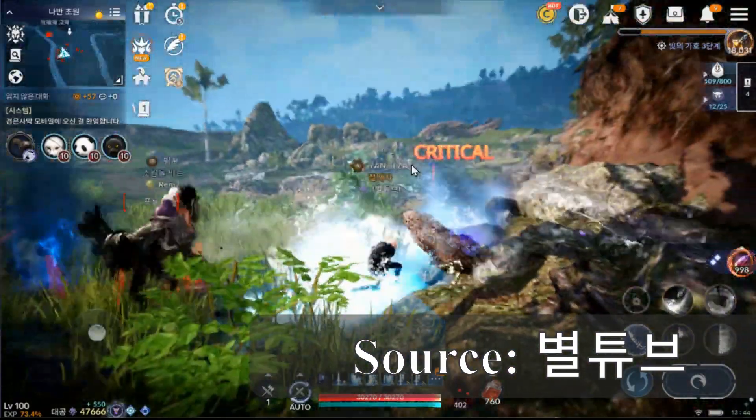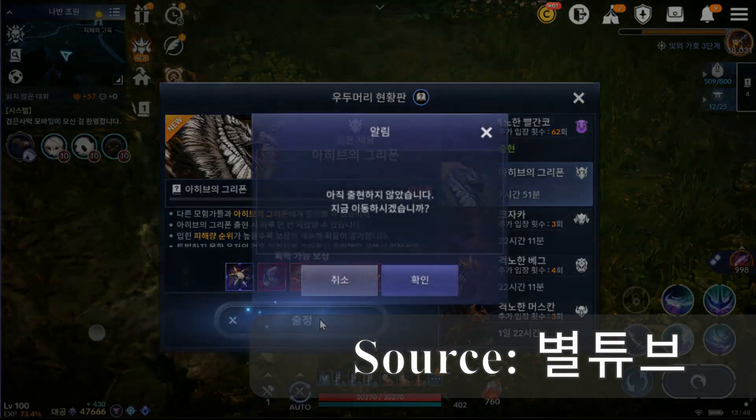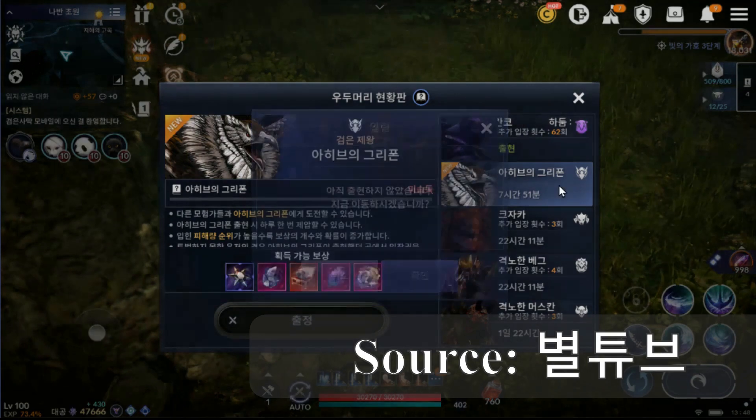Korean servers got two new maps to explore, and these maps appear larger than other maps we have experienced previously, along with a new world boss called Ahib's Griffin.